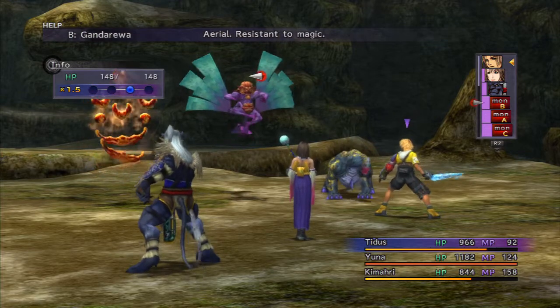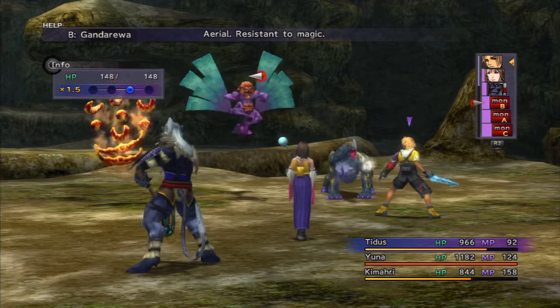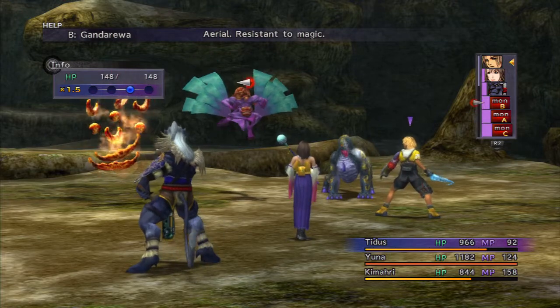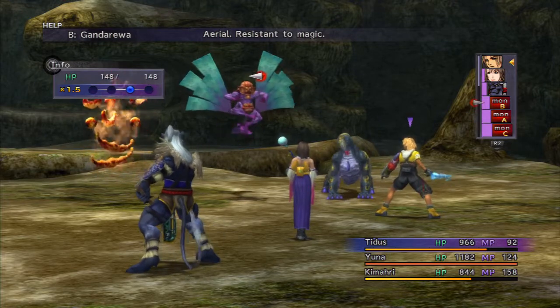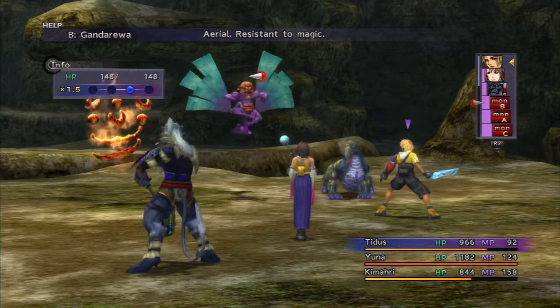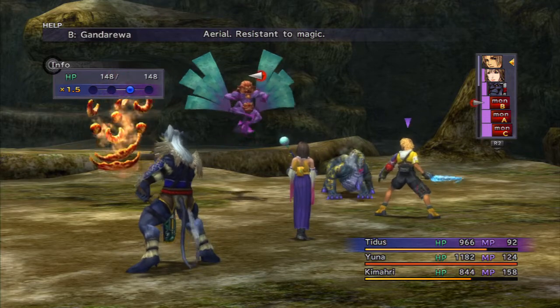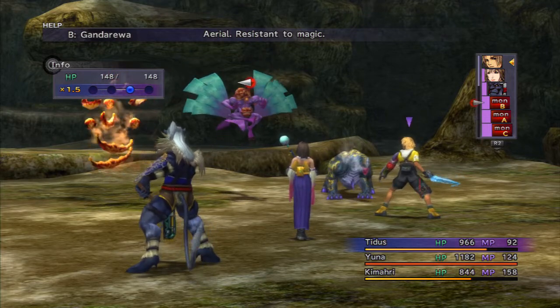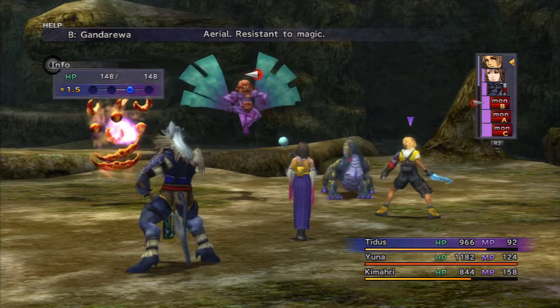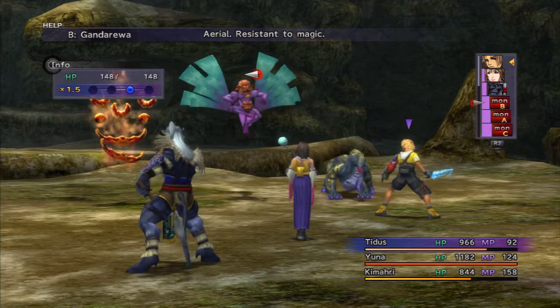It's also armored, so that's probably going to be one for Oran to go after. Then we've got the Gundariwa — 148 hit points, 220 damage to overkill, weak to water. Resistant to magic and, like the Lamashtu, 20% resistant to sleep, silence, and darkness.